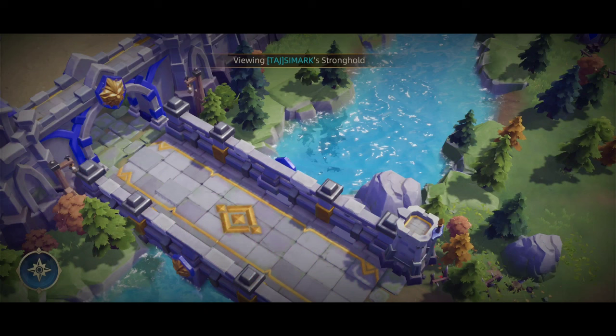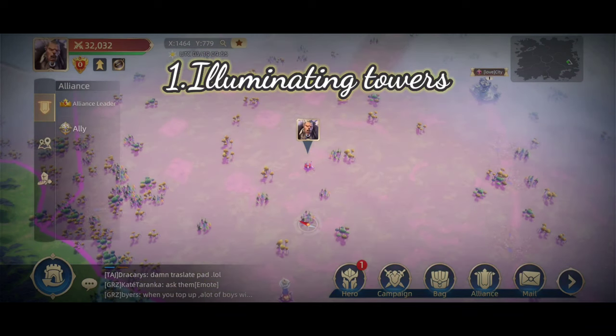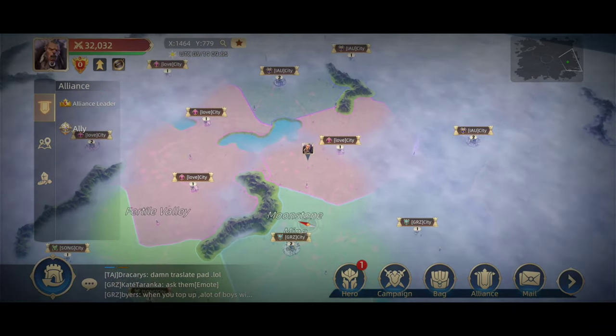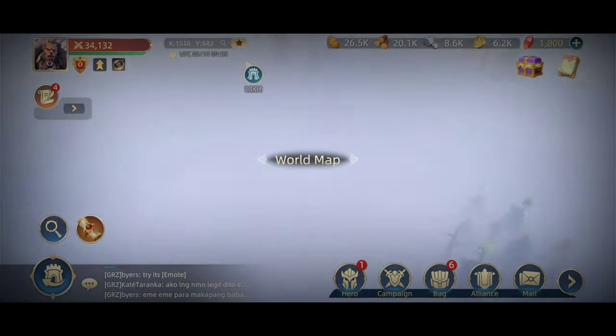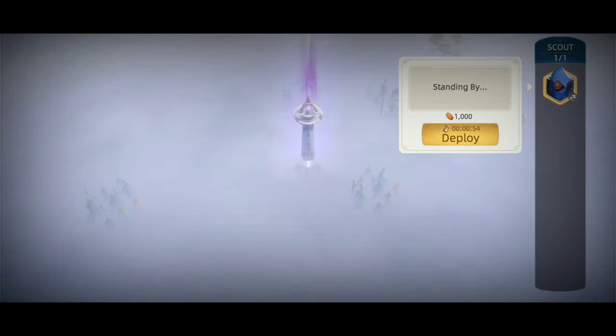Let's get started without further delay. Illuminating towers is the first one. You won't get a full view of the map at first. To see, you must clear the fog. Pathfinder Station has provided us with the option of sending a scout. We can send a scout to each tower individually.